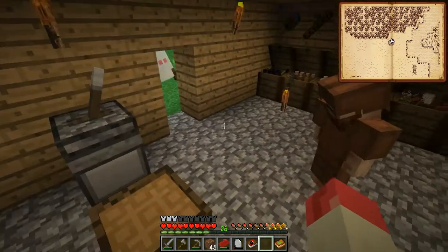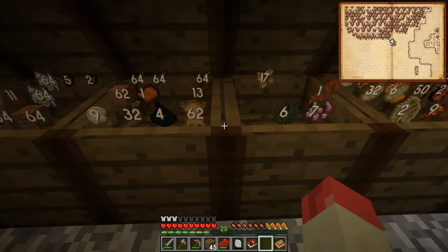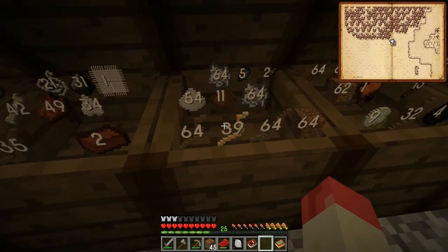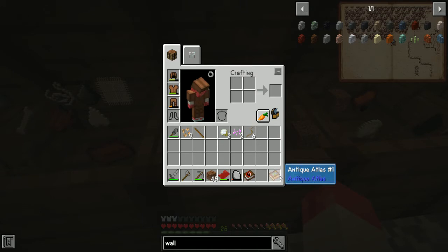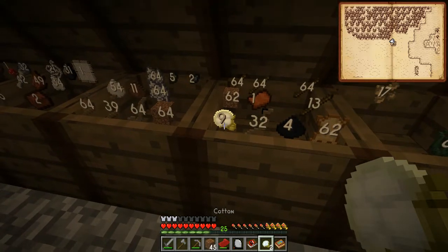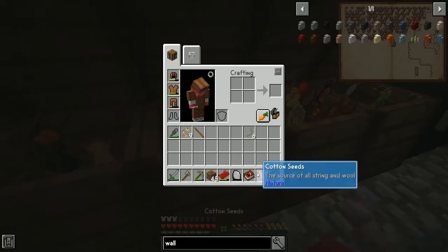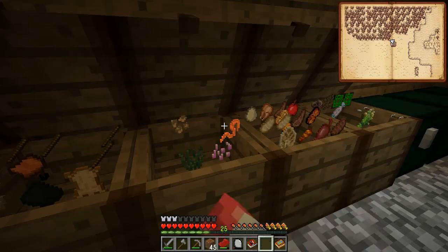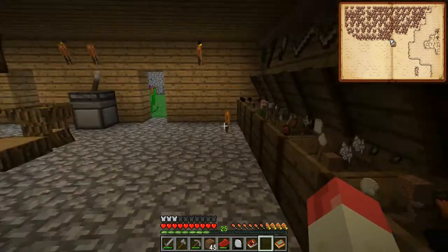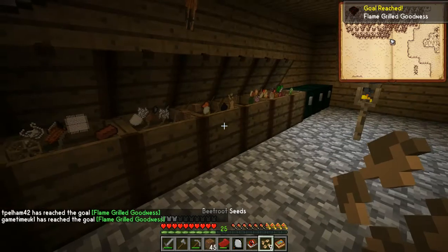I've got two of those, so I think I can make the flame hopper now. I need some of that material, the charcoal dust I just made goes there, more red cedar planks here, a shark tooth, and a gem goes on top. Flame grill goodness!